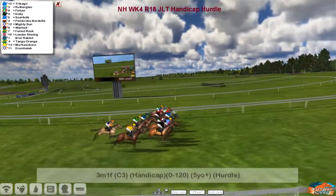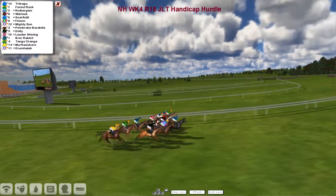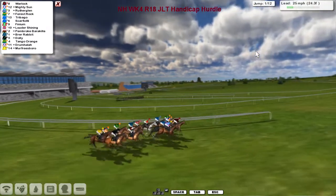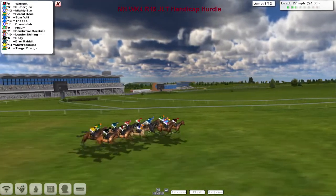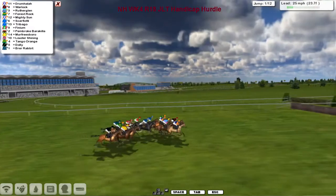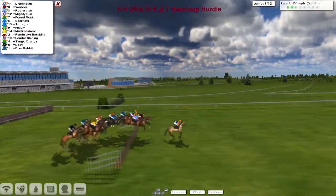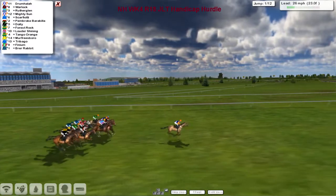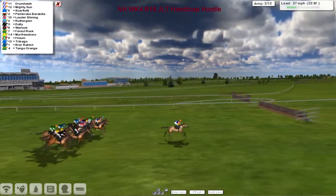The JLT handicap hurdle is next up and they're off. Sorry about the card mix-up. Warlock is the leader. It's a three-mile hurdle - they come down towards the first of the 12 flights. We should be able to get the name-checking done as long as they don't fall too quickly. Drumhala is the leader for Alex Cherry, the rest pretty much in a group at the moment.